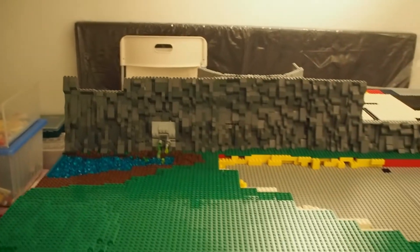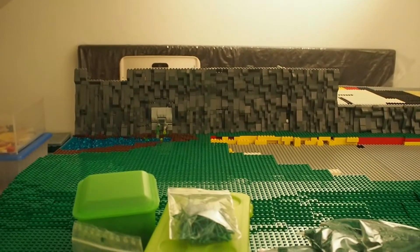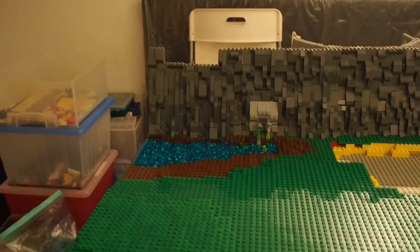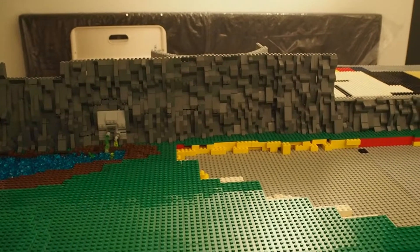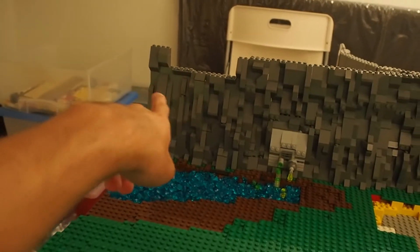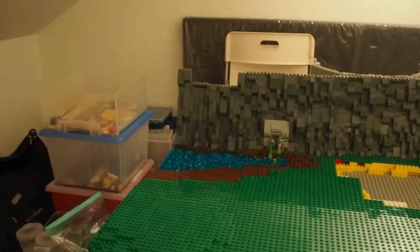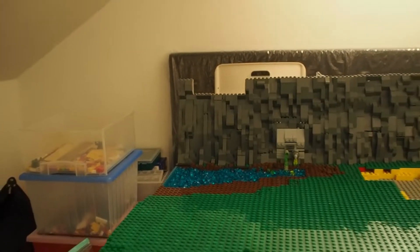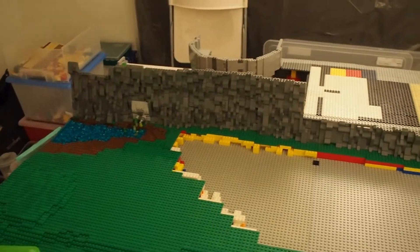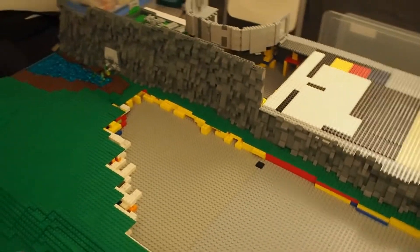I just leveled this mountain a little bit upwards and it looks pretty good. I made it four bricks higher. I started by making it one brick higher and then I decided that I needed more, so I made it four bricks higher in total, and I left a space for the waterfall. The river and the waterfall will be around there, so I made an opening for that. For the most part, it's pretty much finished and it looks awesome. I'm really happy with how this mountain looks.